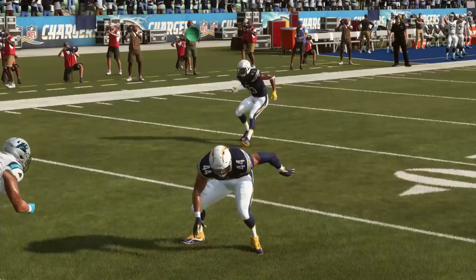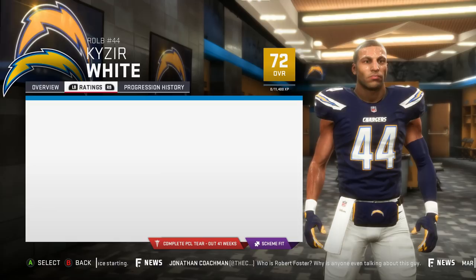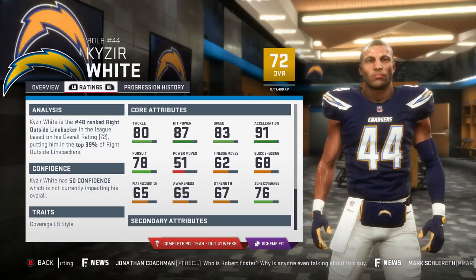At 5 is Khyzer White. White is built like a tall corner, which is nice, but he also has excellent hit power and can run around with his 91 acceleration. He's a decent zone coverage guy to start if you want to leave him alone. If he were a little faster he would be a nice sleeper corner to play with as well.